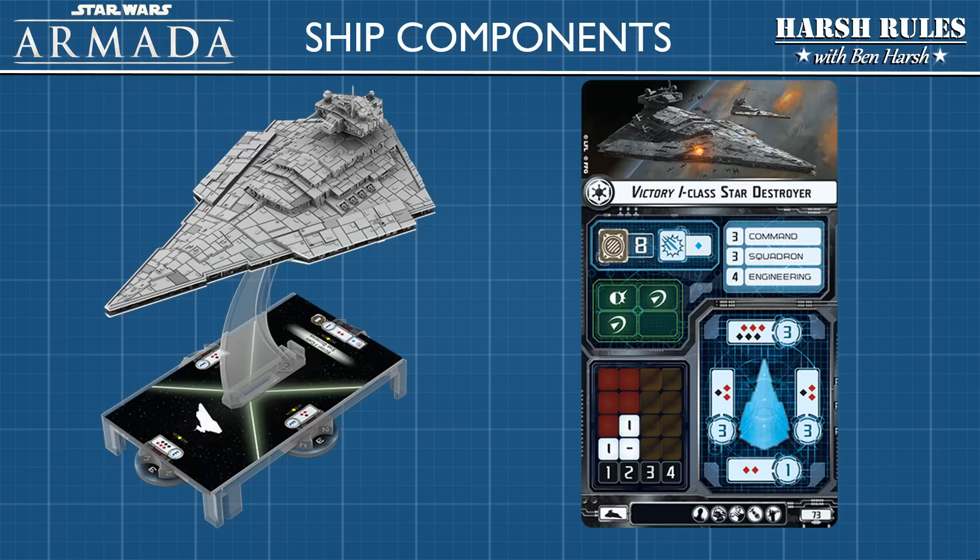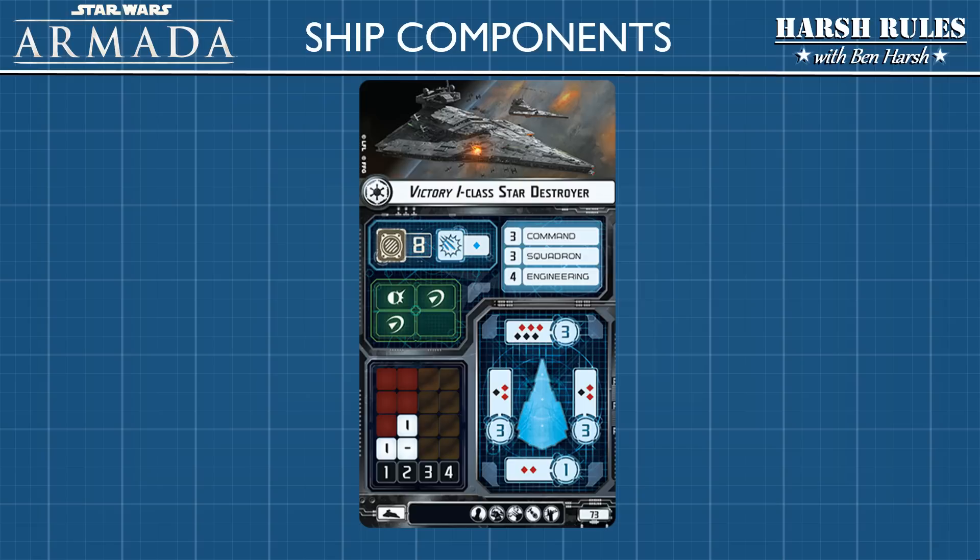Throughout this tutorial, we will be inspecting this Victory One Class Star Destroyer. In Star Wars Armada, each vessel is represented by a miniature on the game map and a corresponding ship card in the player area. Understanding how each of these ship components interact with each other is critical to learning the game. Let's begin by learning how to use the ship card.